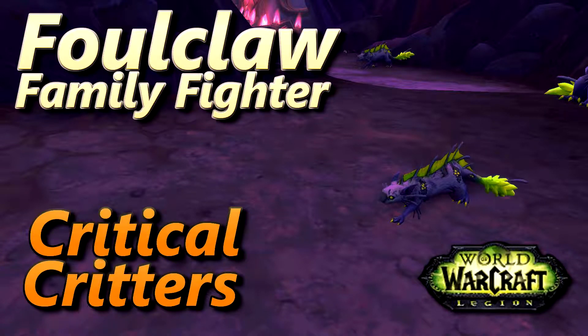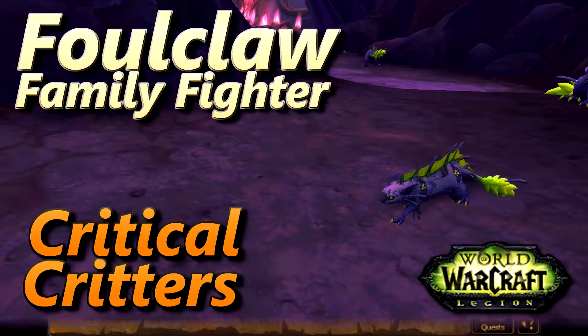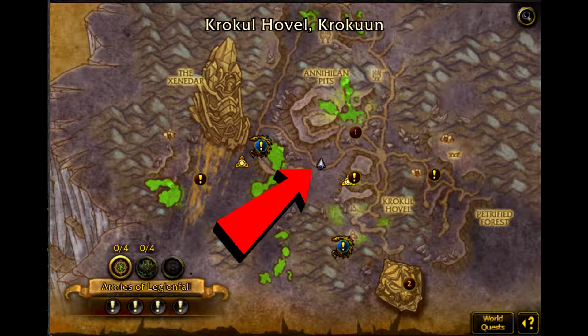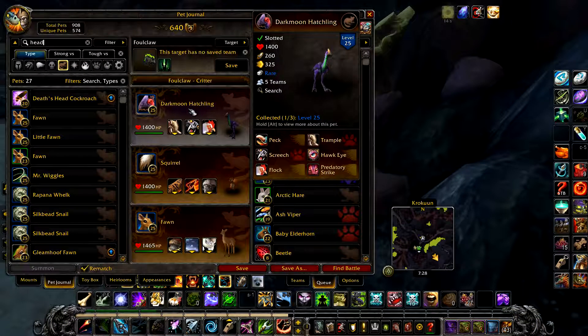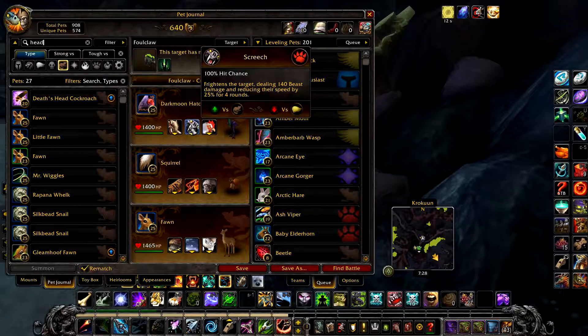This is how I defeat Foulclaw using all critter pets for the Critical Critters part of the Family Fighter achievement. Your first pet is a Darkmoon Hatchling with Trample, Screech, and Flock.